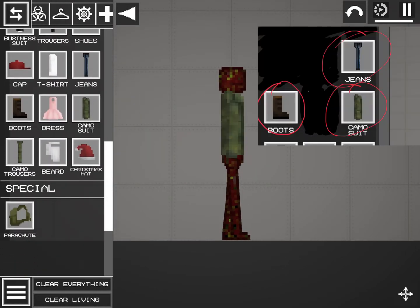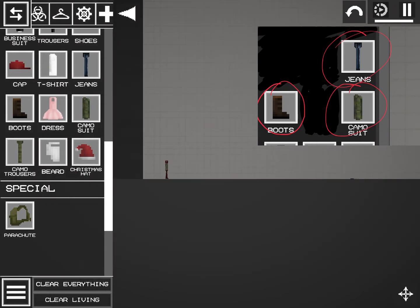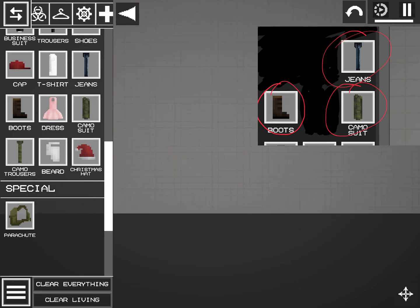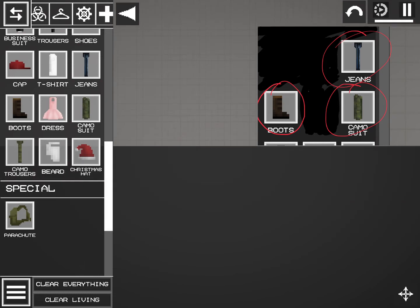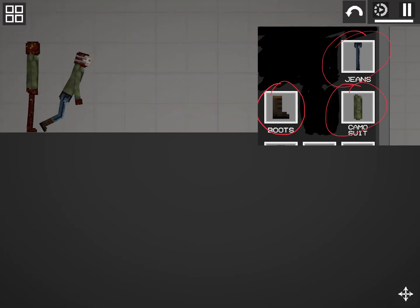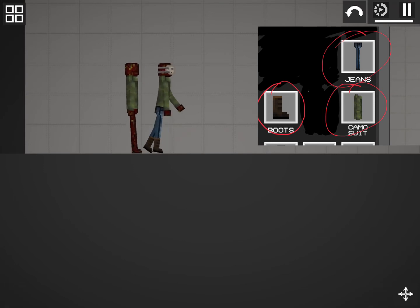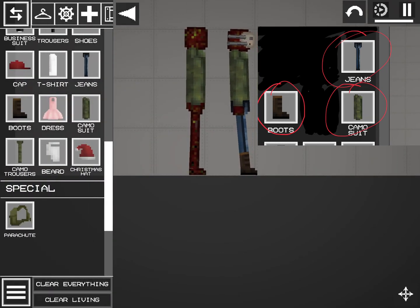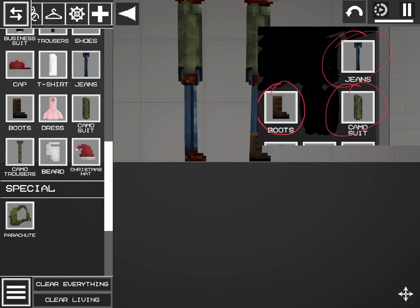Step 4: Put on clothes because he's not naked there. Put on the camo shirt, jeans, and boots.